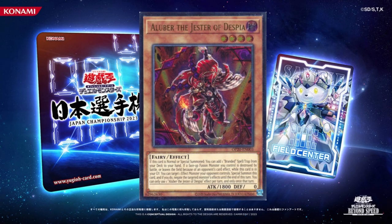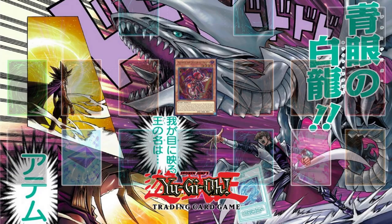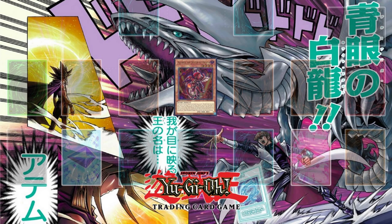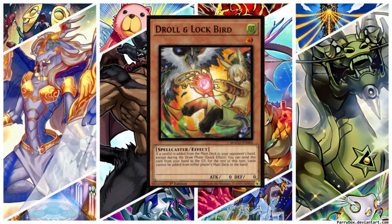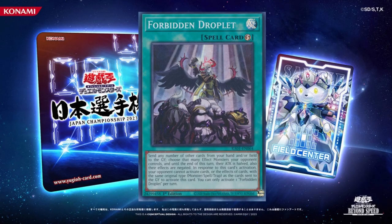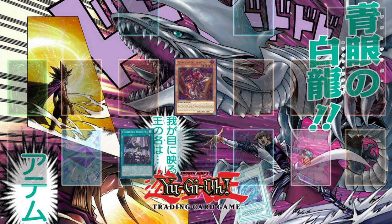Droll and Lock Bird's activation condition: I normal summon Aluber the Jester of Despia, I activate Allure of Darkness's effect. Droll and Lock Bird's effect — let it end here.